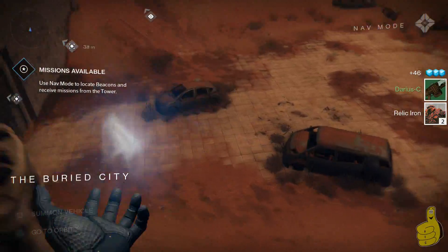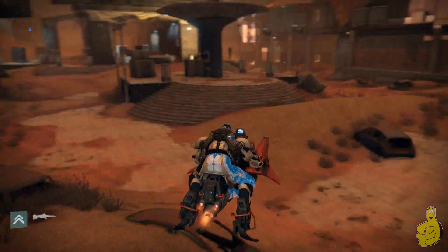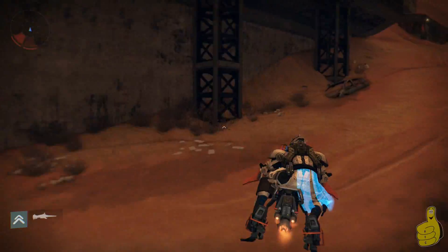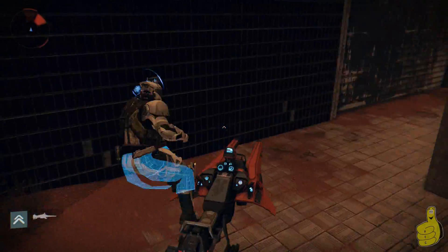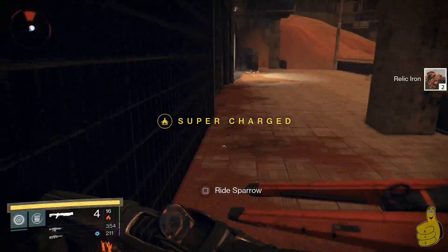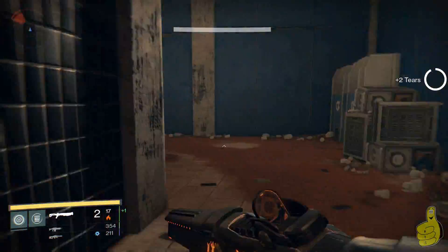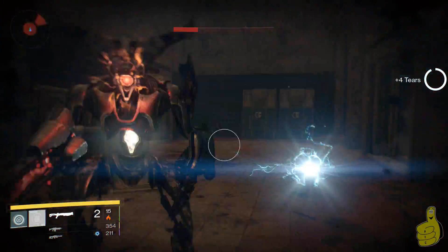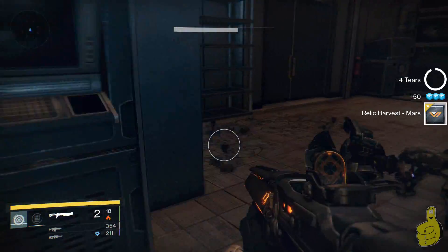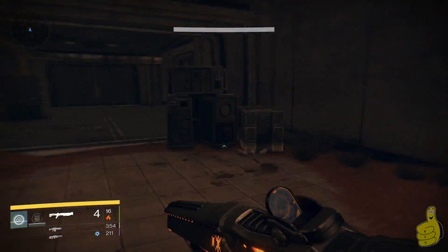I get two from there, so I'm already up to three. I also get a relic iron in a location right here that I've never seen before. I put the sparrow too close and have to get back on. That's another two, so we're at five. I start clearing out some of the enemies — I've got this exotic shotgun so it kills everybody in basically one hit. And there's my bounty complete, which is pretty good.